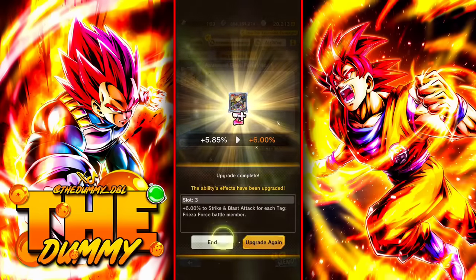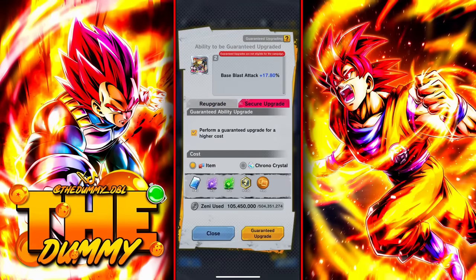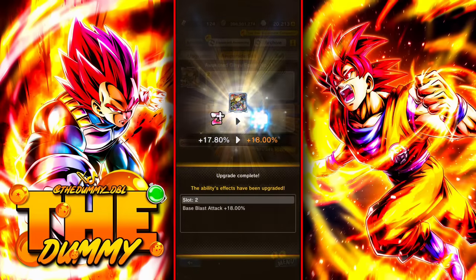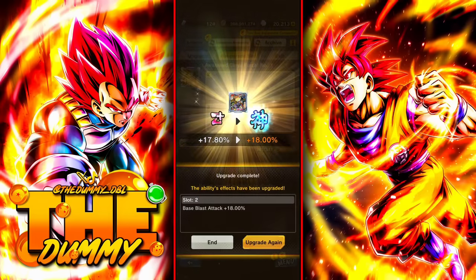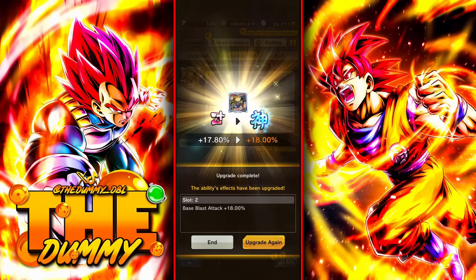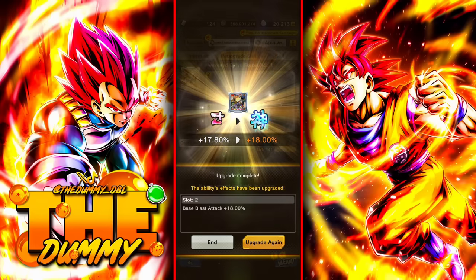As you can see, the last slot is fully maxed — so now I just need to max out the middle one and this equipment should turn godly. And that's everything you need to know on how to get high-quality, basically godly equipment. Remember, only yellow slots that have a 0.93% ratio can turn godly.